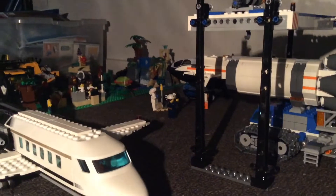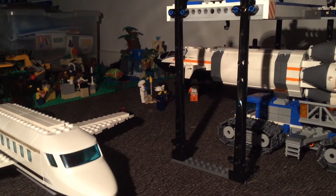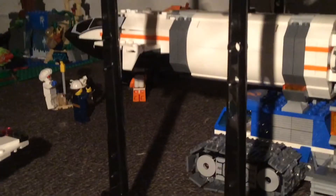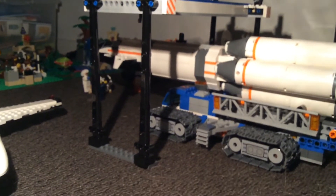My favorite part of this update is I've added minifigs to the rocket assembly and transport set. I've added a few minifigs including the little robot, another minifig just there, one of the minifigs in the truck, a minifig walking over to the repair garage, and a minifig repairing a robot — which is pretty cool. The final minifig is going into the launch control.